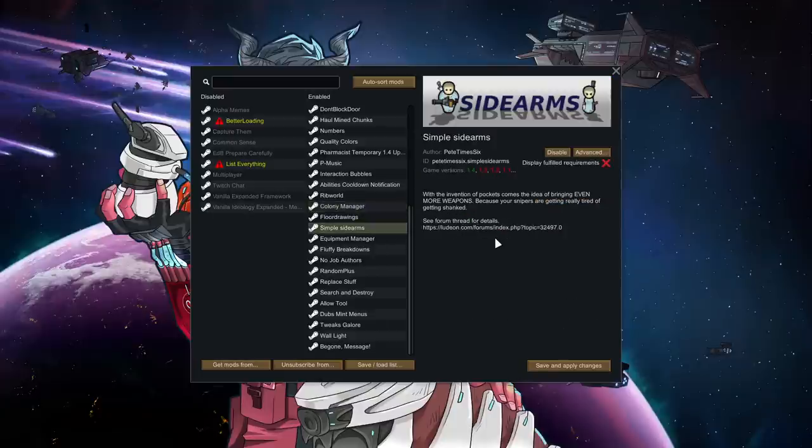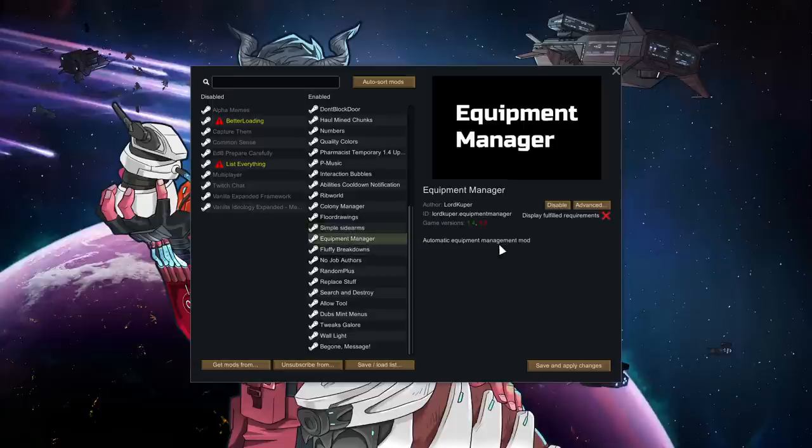I really, really love Simple Sidearms. This is the one thing that more significantly changes gameplay — the idea that pawns can have both a ranged weapon and a melee weapon. Generally I use this for range plus melee. It just feels really good. It doesn't radically transform the game, but it's definitely a change. And when I play Simple Sidearms, I like to have Equipment Manager, which means our pawns will automatically pick up weapons so we don't have to keep telling them to grab a gun or a knife. They'll do that on their own.